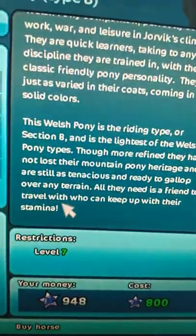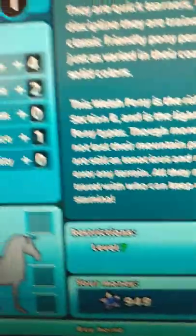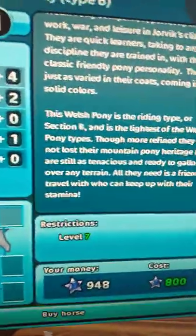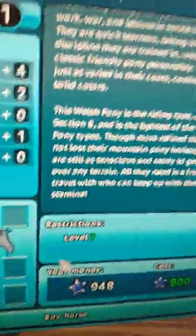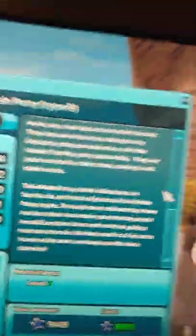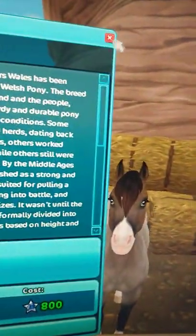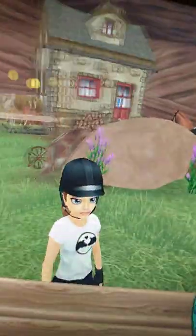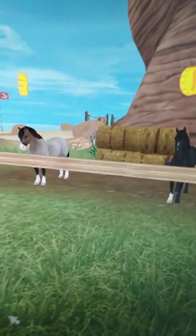All they need is a friend to travel with who can keep up with their stamina. These are 800 Star Coins, and this is their ability and the buy option. Welsh Pony Type B is for level one, but this one is 15 and for level 7 because you have to be level 7 and probably complete the South Peninsula quest to unlock it. Do you want to be a Star Rider? You have to be level 7 to unlock South Peninsula Law and do the quest to get a hermit. Anyway, let's just enter!